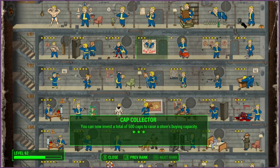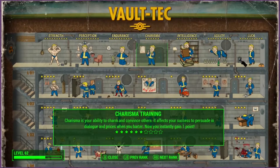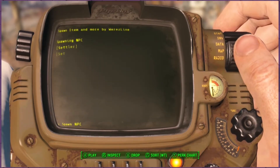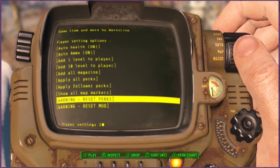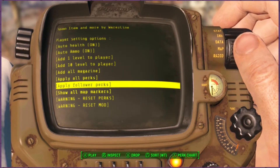Then if you check your perk chart, you have everything. You can also take all your perks away again if you feel that's a little bit cheaty, and then just give yourself some levels and do it that way. At the very bottom you can reset all your perks. Show all map markers is also very good.